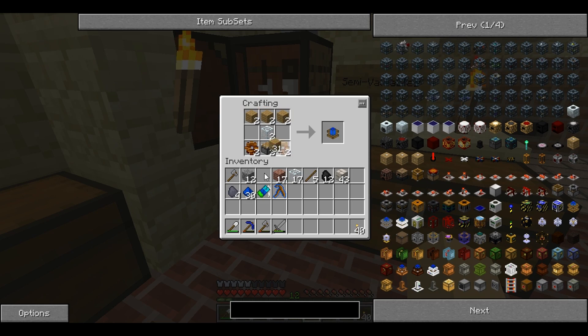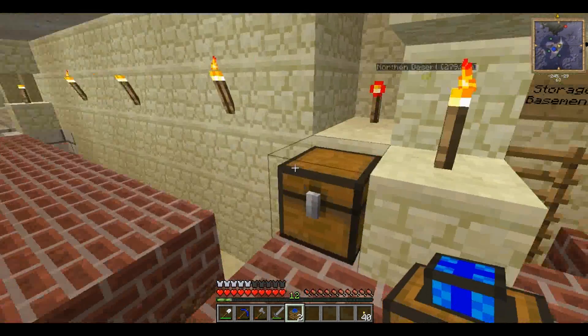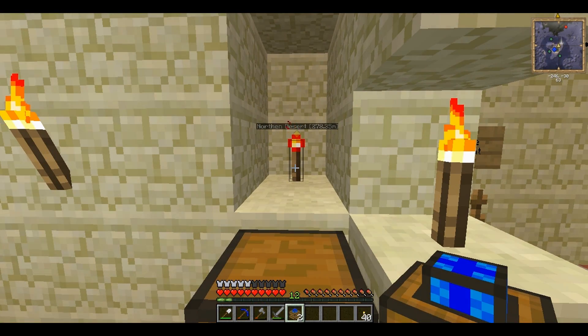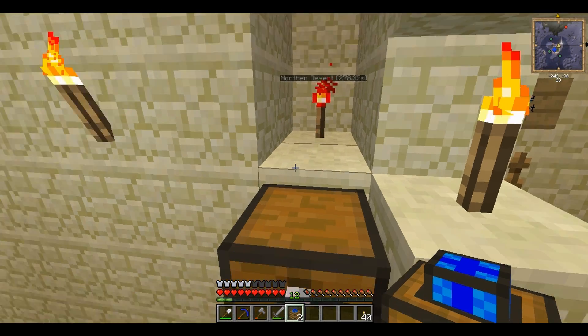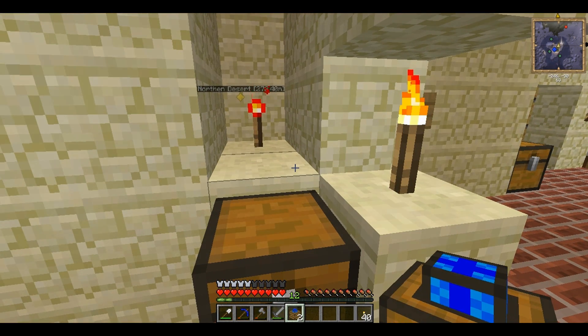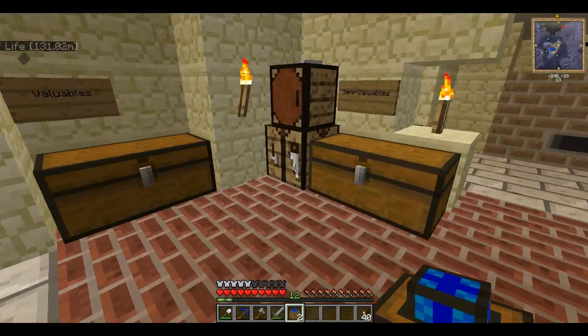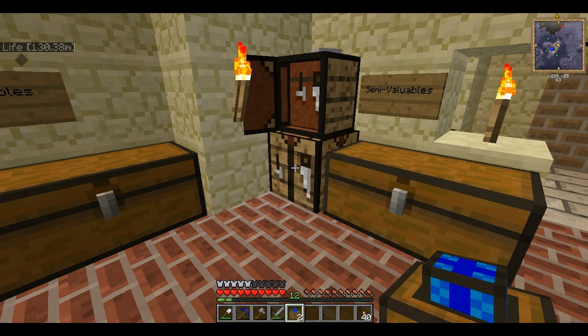The way they work is: if you provide a redstone engine with redstone power — from a torch, a lever, a pressure pad, anything like that — although pressure pads are really quite ineffectual, as are buttons — it will constantly generate power as long as it has something to power.